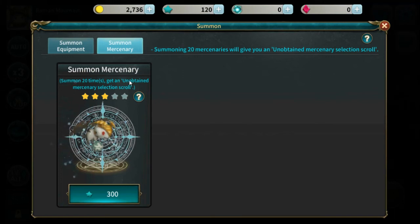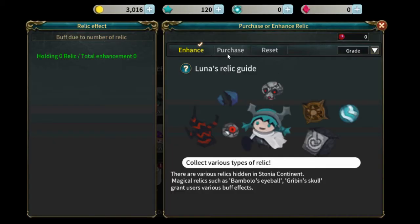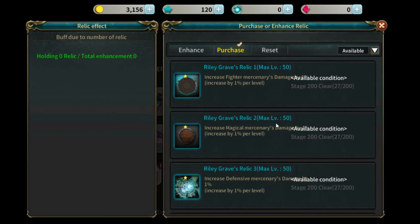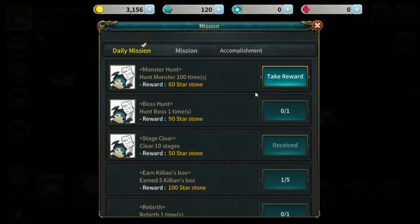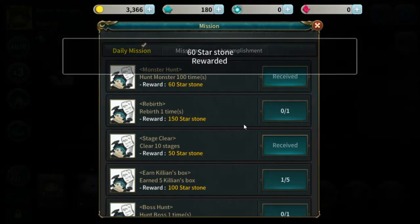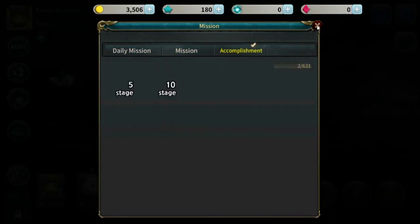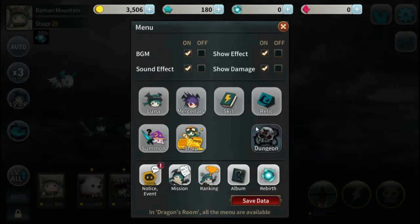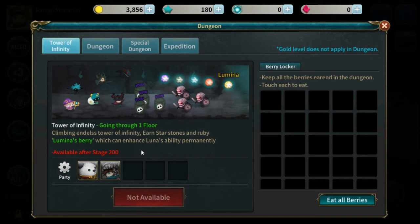How much does summon cost? It costs 300 for one summon? For equipment it's 200. Oh, you can get a selection scroll for 20 summons. What are relics? Grab that — seems like there's a lot of star stones. And star stones seems to be like the actual currency of the game. Gold is the normal currency, and star stone is pretty much the premium currency.